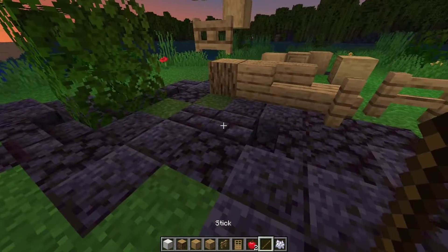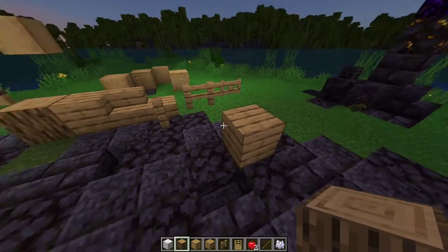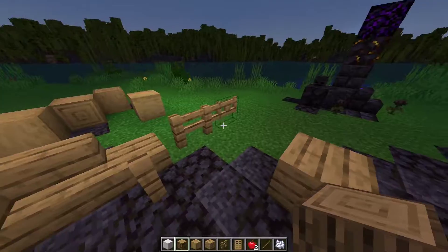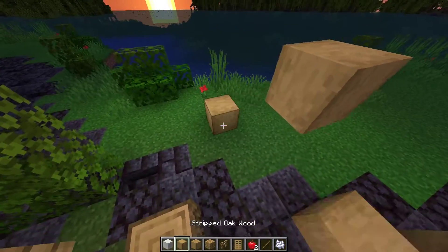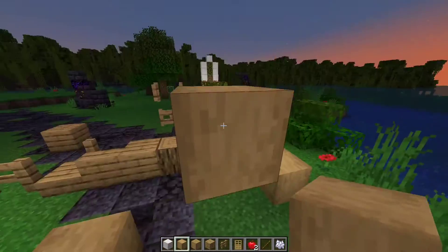Minecraft oak trees drop things like apples, sticks, and of course oak saplings. They come in a lot of different shapes and sizes. For the blocks, you can craft them into planks, stairs, slabs, fences, and fence gates, and you also have the oak block stripped variants.